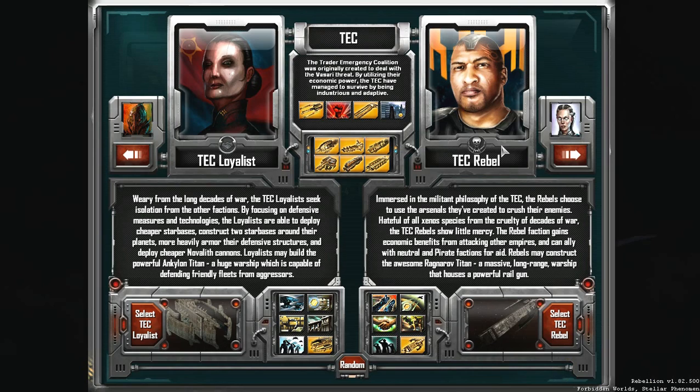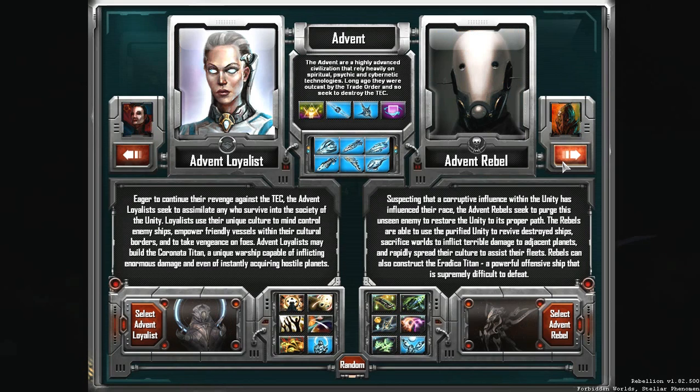Of these two I prefer to play as the Rebels, but that's just me. Then there's the Advent, who long ago were banished from their home world by the trade order for being heretics and schismatics and doing evil things that nobody likes. They were kind of ticked off about that, so they built up a fleet and later returned. As the war went on, they split between the Loyalists — who are all about avenging their ancestors and crushing the TEC — and the Advent Rebels, who believe there's some corruption inside their organization that must be purged.